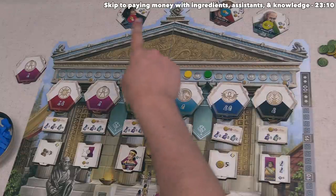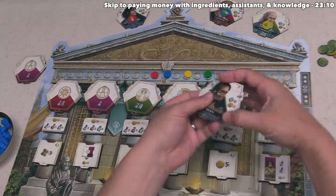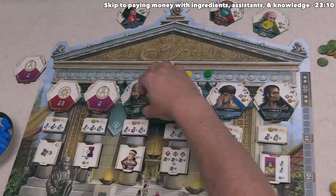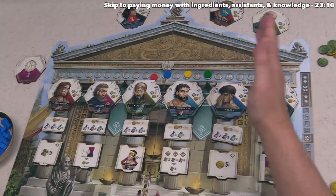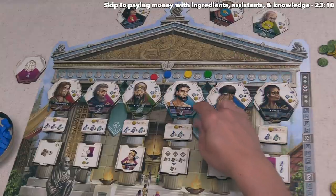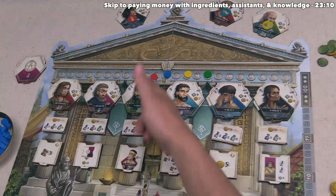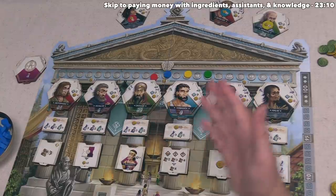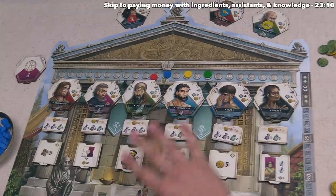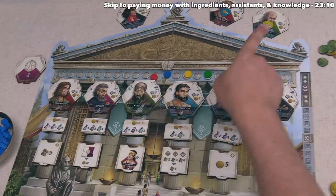Now that each player has had a chance to option one of these region-free doctors at the top, we can move into the second step of this round, where we are going to reveal the top doctor from each of the regions on the board. In reputation order going from right to left, each player can either recruit a doctor, or they could buy one of these medicine packs, or they could do both in order to gain the knowledge tile that is underneath that column. There is a fourth option where the player can simply pass and not do any of those things. Whether or not you picked any of those four options, you can also choose to recruit a region-free doctor that you optioned earlier on in this phase.